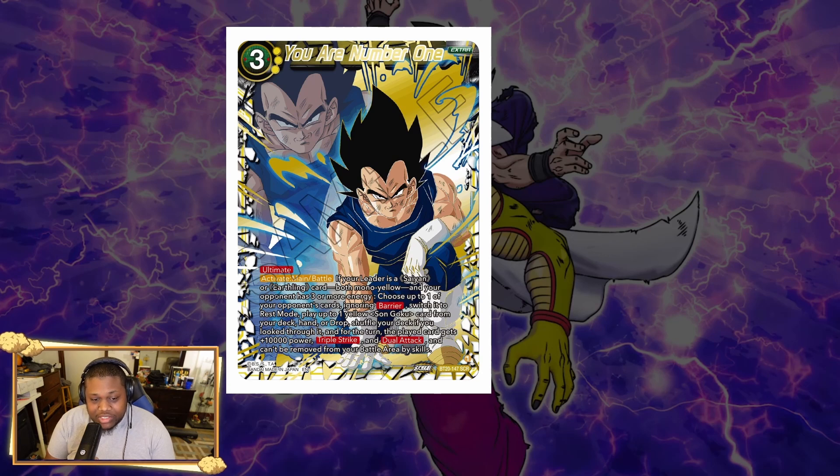The card has the Ultimate tag so you can activate it during main or battle phase. However, it's very restrictive — your leader has to be a Saiyan or Earthling card, mono yellow, and your opponent has to have three or more energy. So you have to be a specific type of mono yellow leader to be able to play this card.